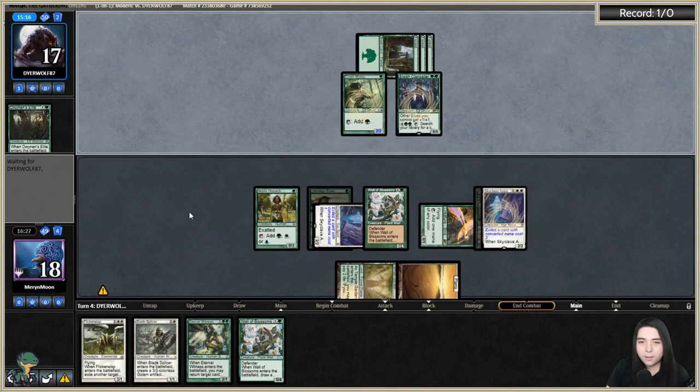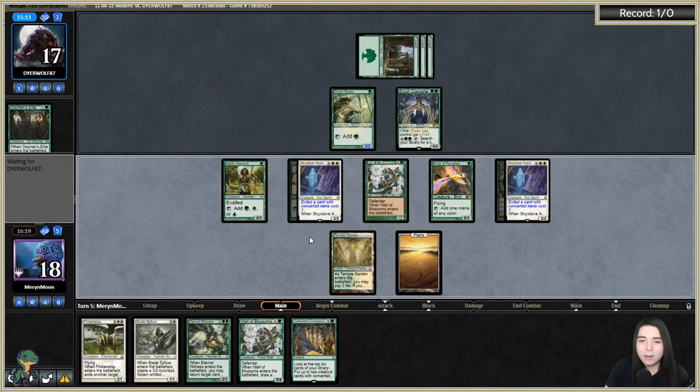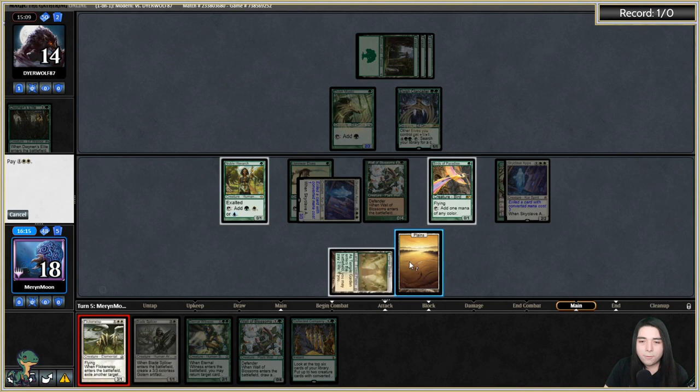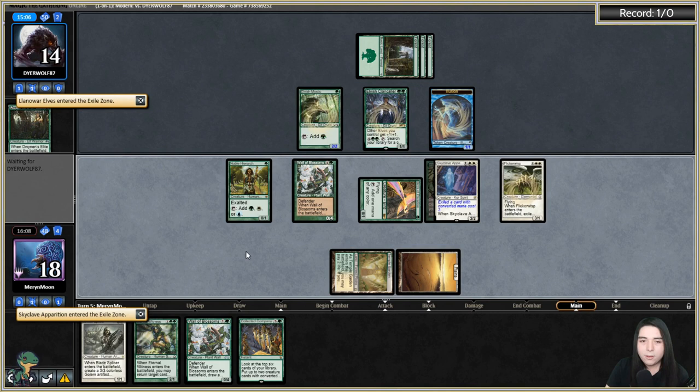Offering the double block — I'm totally okay with this if they want to trade. They're taking it. Let's Flickerwisp on our Skyclave Apparition. They get a token, go to end step, get it back and eat their lord again. It's obnoxious. Dwynen's Elite is a turn-two play when they have nothing else to do.